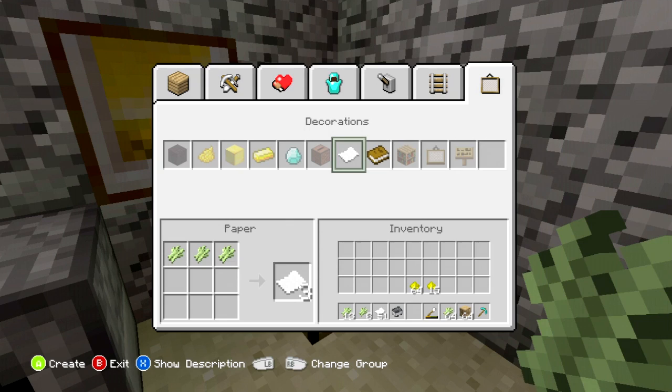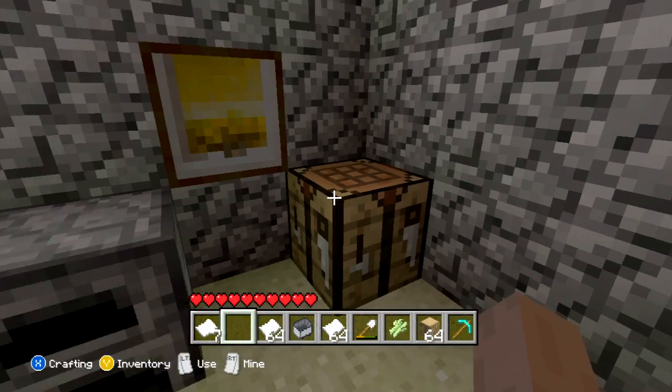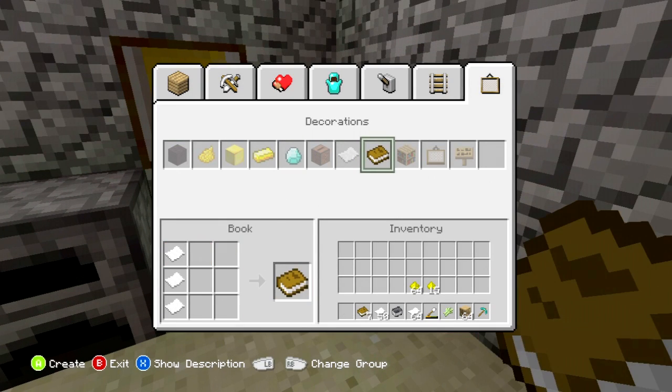Let's make some paper. I can use all of these for paper so I can make lots of books. Now I need to make books — I just want these done so I have them. Making lots of books. Alright, so I have 45 books that I can use.